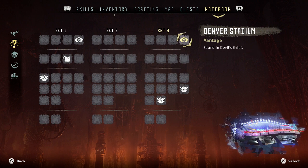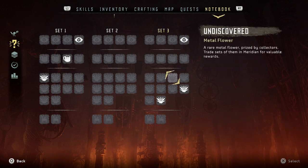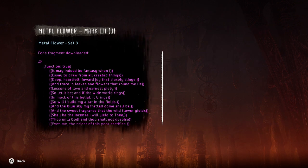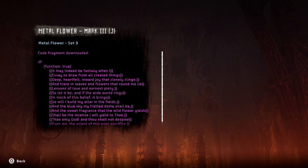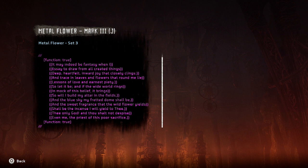So I have to get the whole freaking set. Code fragment downloaded — function: true. 'It may be, it may indeed be fantasy, when I essay to draw from all created things deep heartfelt inward joy that closely clings. And tracing leaves and flowers that round me lie, lessons of love and earnest piety. So let it be. And if the wide world rings in mock of this belief it brings, so will I build my altar in the fields, and the blue sky my fretted dome shall be, and the sweet fragrance that the wildflower yields shall be the incense I will yield to thee — the only god that thou shalt not despise, even me the priest of this poor sacrifice.'